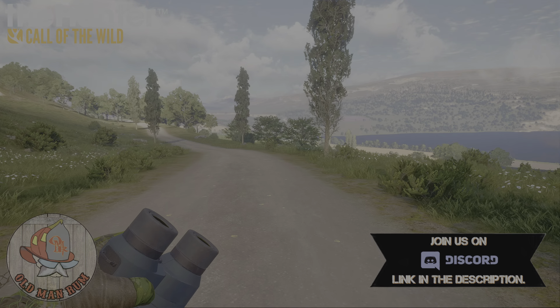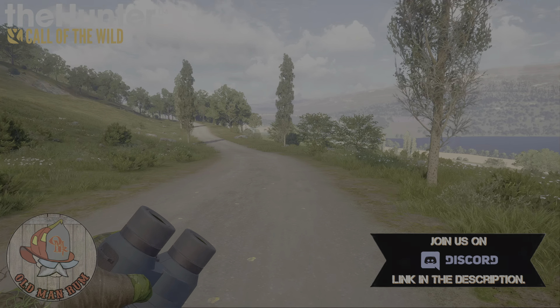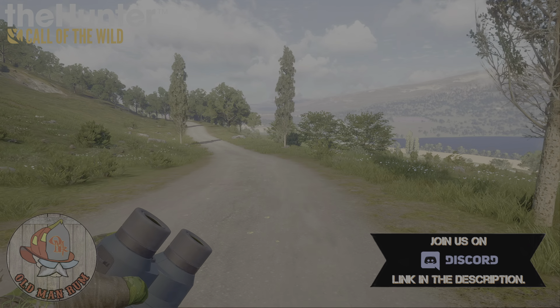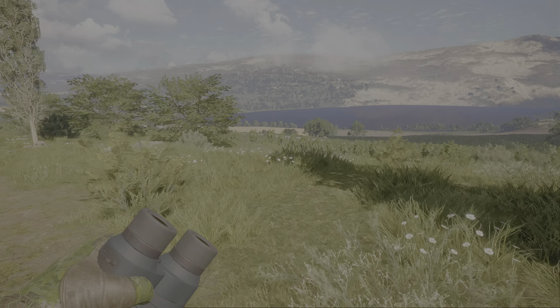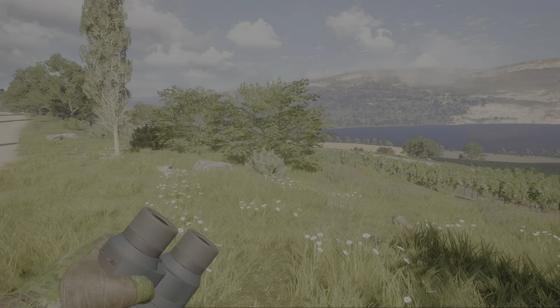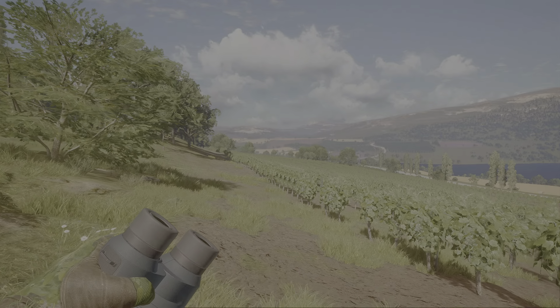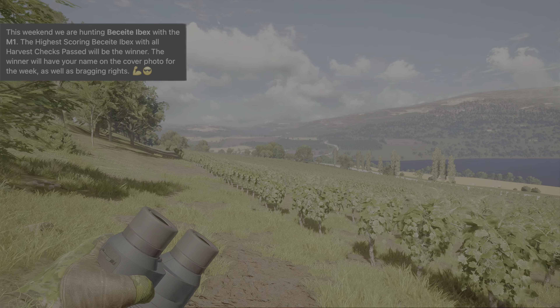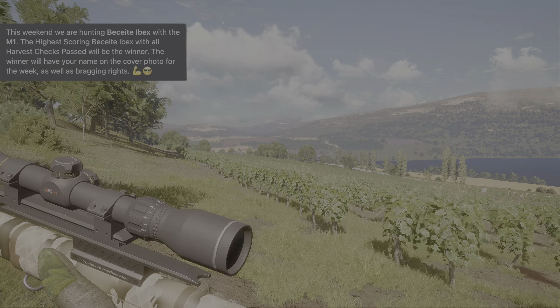Hey, welcome back everyone to season five, week five here in the competition series on the channel. We are the weekend prior to the new release of Emerald Coast coming out this Tuesday. This will probably be the last time we don't spend any time in Australia. We are on Quattro Colinas going after the Beceite Ibex with the M1 — been a long time since we've got that out, so that's pretty cool.